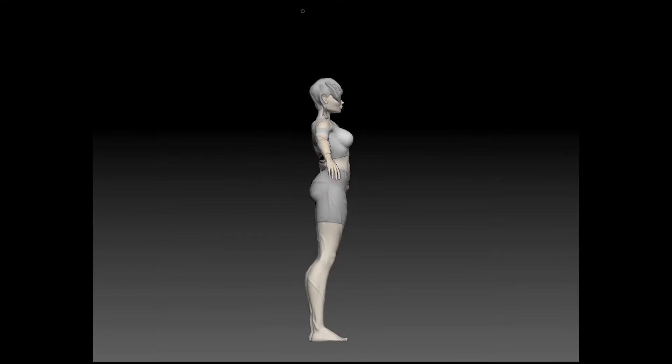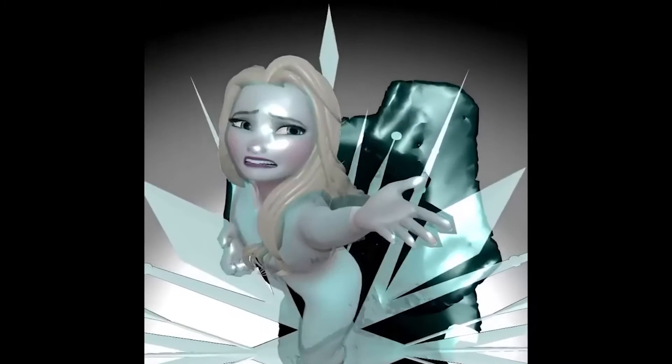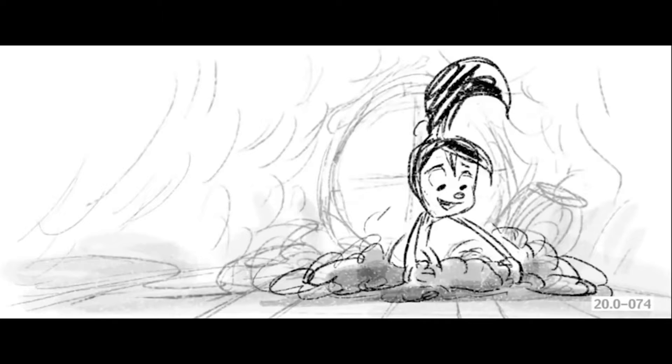An idea that was thrown around was that Vanellope should look like an unfinished video game character — when you see characters that are unrendered polygons without the final textures. They decided not to go with this idea, but it would have been pretty cool to see her interact with other characters looking like she wasn't complete yet.